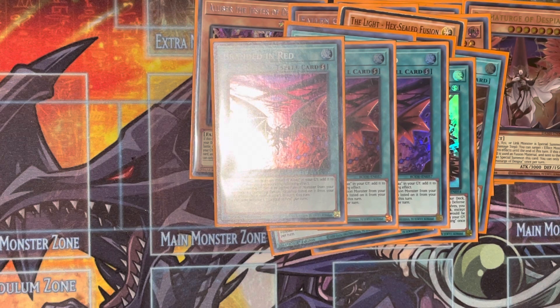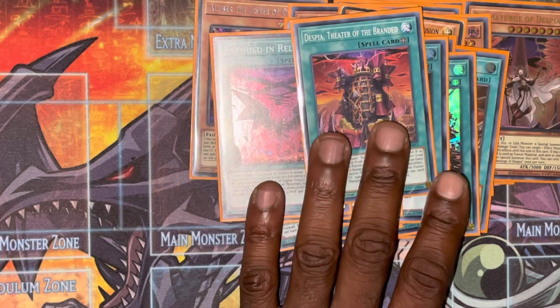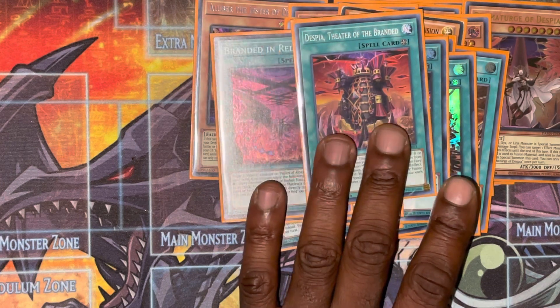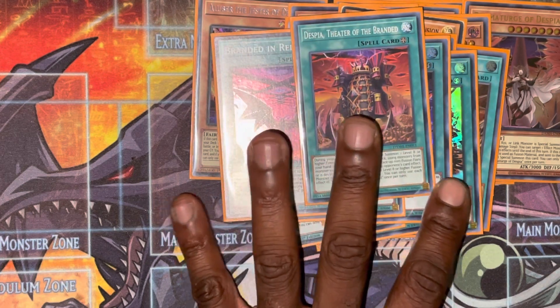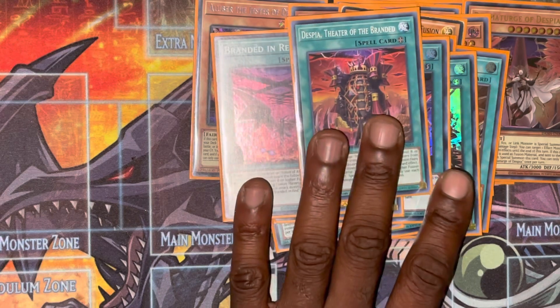Branded in Red lets you add a Despia card or Albas card from your graveyard and you can fusion immediately after. You cannot attack directly however, but it does come really useful when you're breaking your opponent's board. The one Branded Despia Theater of the Branded — this is another good fusion card, essentially polymerization and it's searchable, so if you ever have really awkward brick hands or multiple bricks, this is really good for clearing that out and getting useful monsters on board.